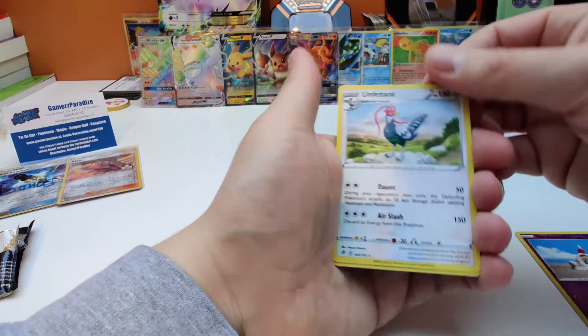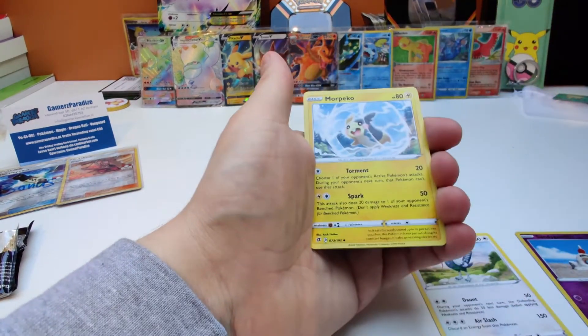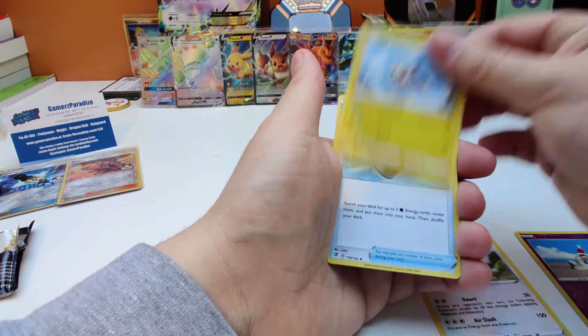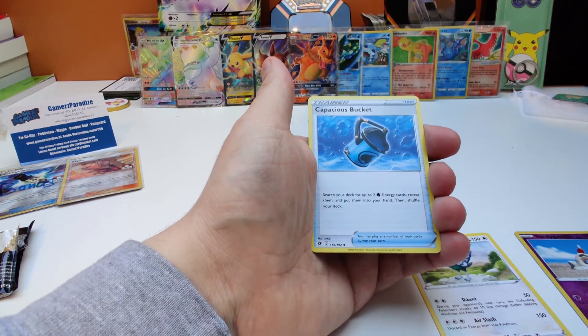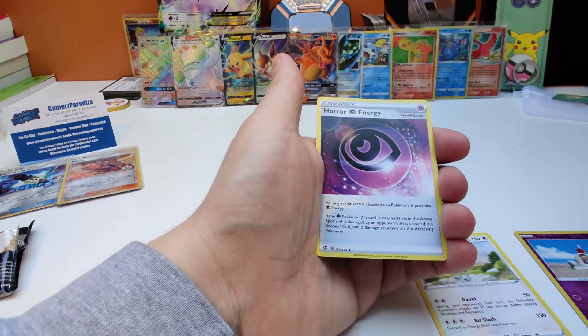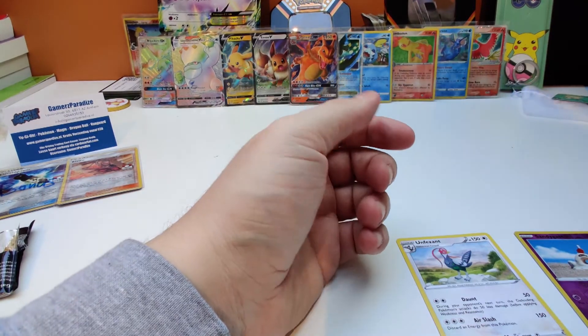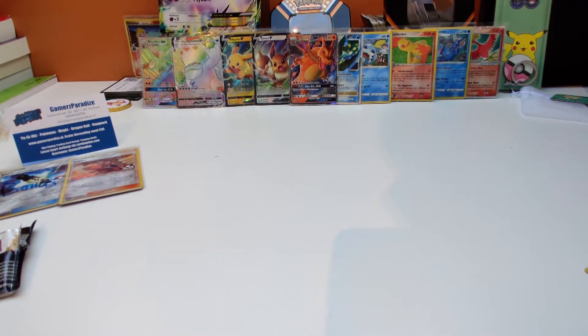Alright, hold on. As you can see, we've got the Fairy Energy, more Fairy Energy, the Crash is perfect, and more NRG. And that was it for this package, just leave it up.